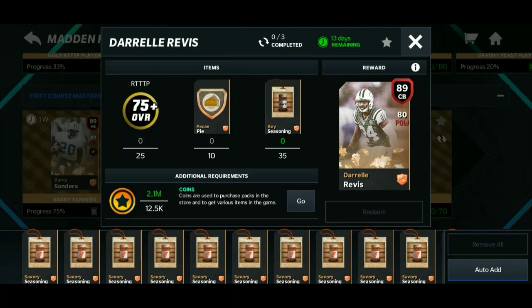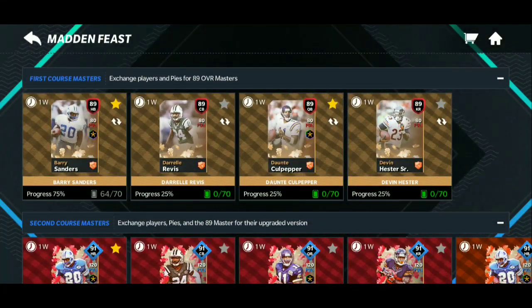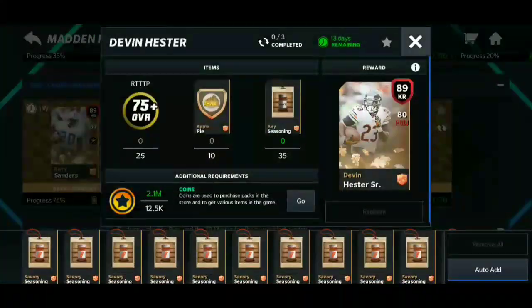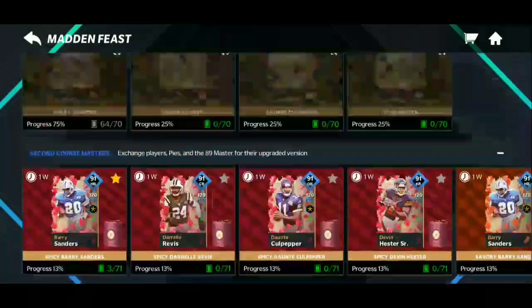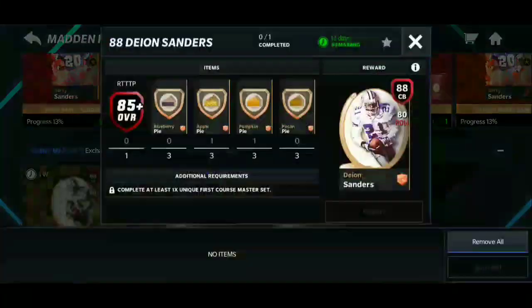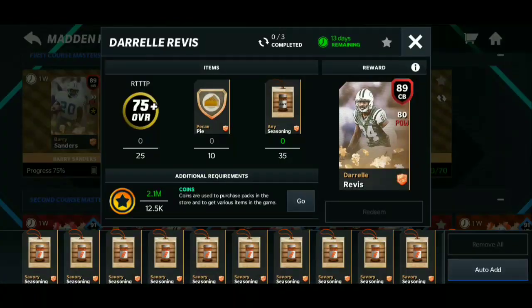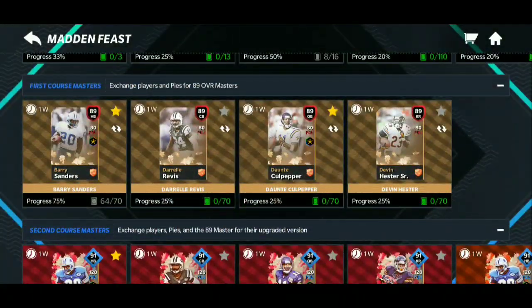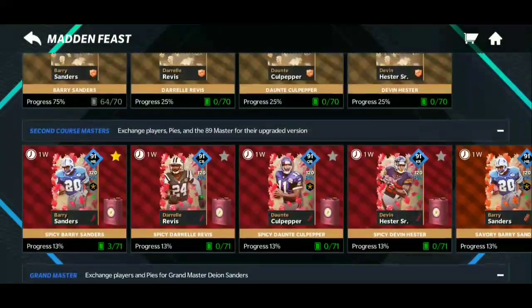You have to complete the 89 to unlock the next set, because at the bottom it says you need 2x unique first course players — the 89s are all first courses. You need to complete basically the 89s in order: Barry Sanders gets completed first to unlock the 88s, then you unlock Daryl Revis for two, then you complete the last two which are Dante Culpepper and Devin Hester — that equals four and unlocks the 92 cornerback.